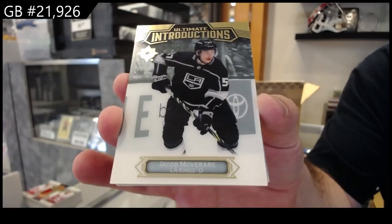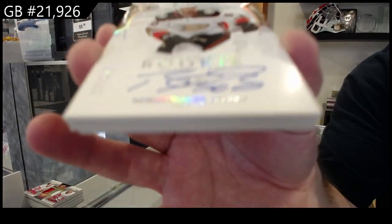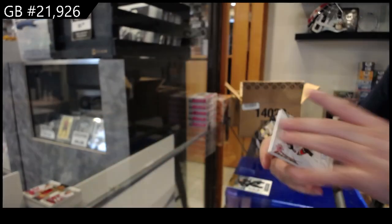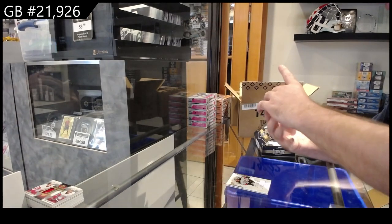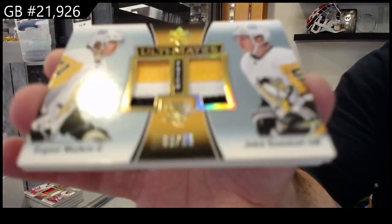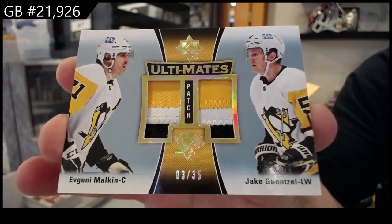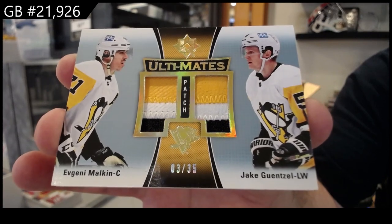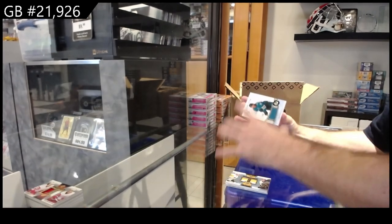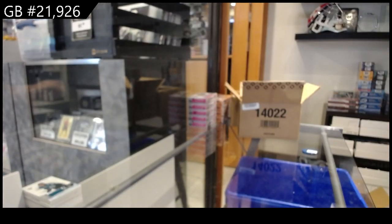Mulverar Ultimate Introductions for LA. We've got a $2.99 rookie for the Anaheim Ducks of Gruul. We've got number to 35 Ultimate Dual Patch for the Penguins of Malkin — Dual Patch number to 35, Malkin. We've got a $7.99 rookie jersey for the Sharks of Bordello.